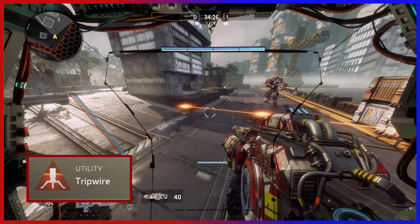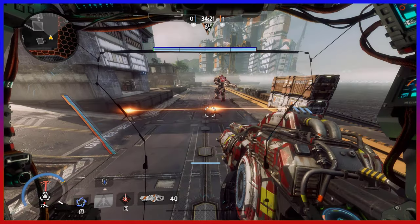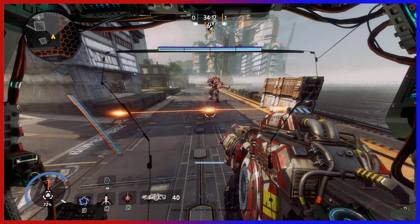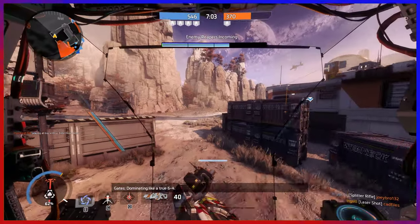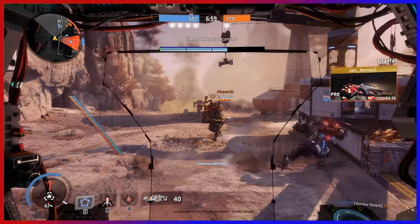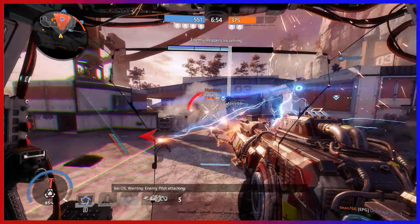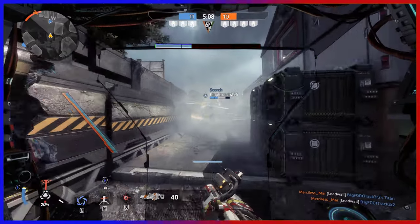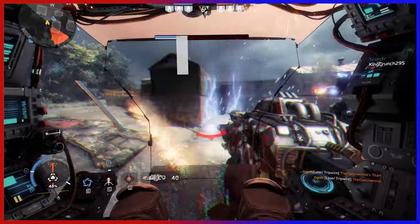Next we have tripwire — a trio of laser trigger explosive mines that will kill any infantry upon contact and significantly damage any titan. The wires can be used to control space or deter any enemies from chasing you. They do take some time to activate after deployment, but the damage is high enough for enemies to try avoiding them. And the wires will still explode after some time, dealing full damage. I personally love killing pilots with it, and the explosion range is very deceiving. It is a simple ability that gets the job done.